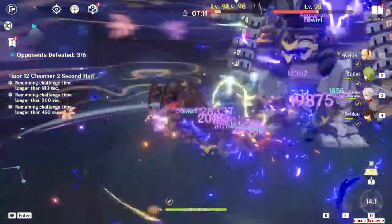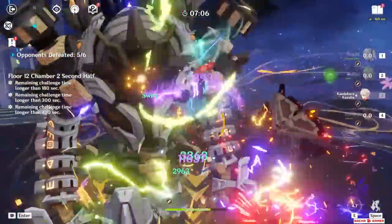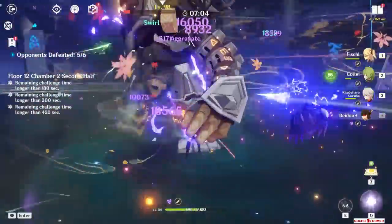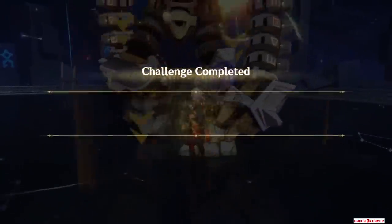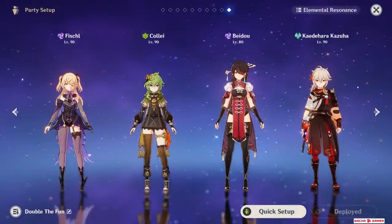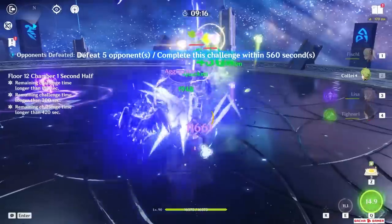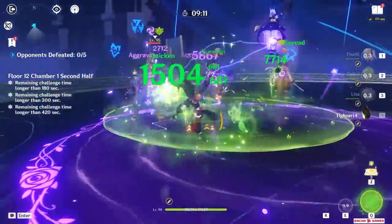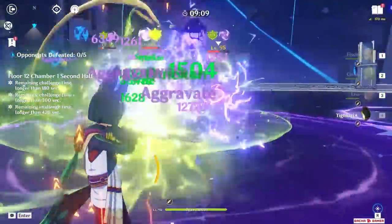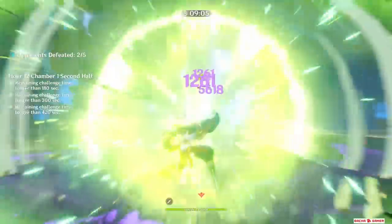Since she and Dendro Traveler are the only units currently who can apply Dendro off-field, she works pretty well in both Quicken and Bloom teams. For Quicken, she works nicely in a team with double Electro and Anemo — everyone gets to cause Aggravate from her off-field Dendro application, and someone like Fischl, Beidou, Keqing, Yoimiya, and Kazuha becomes really scary. Alternatively in a Quicken team with Tighnari, using Deepwood Memories will consistently help him deal better damage by shredding Dendro resistance.